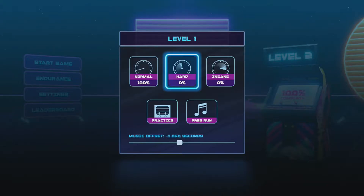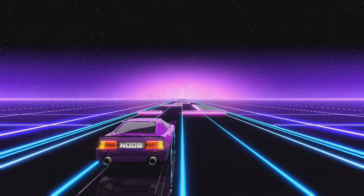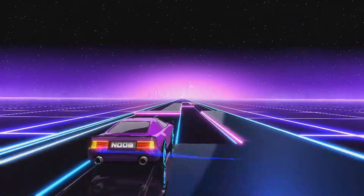On normal you get two hits, on hard one hit, and on insane the level is much faster. Thankfully, checkpoints are still in effect.